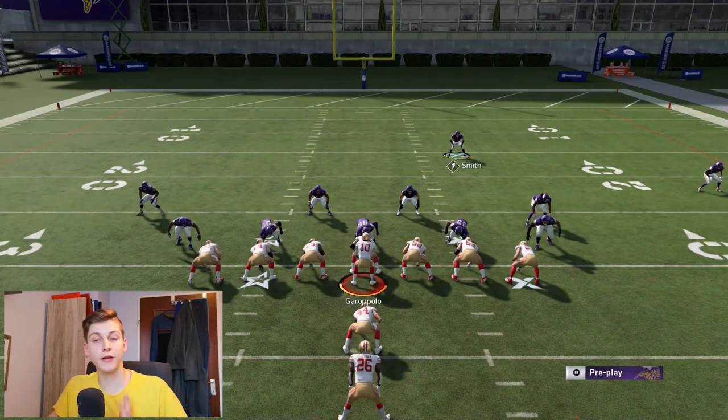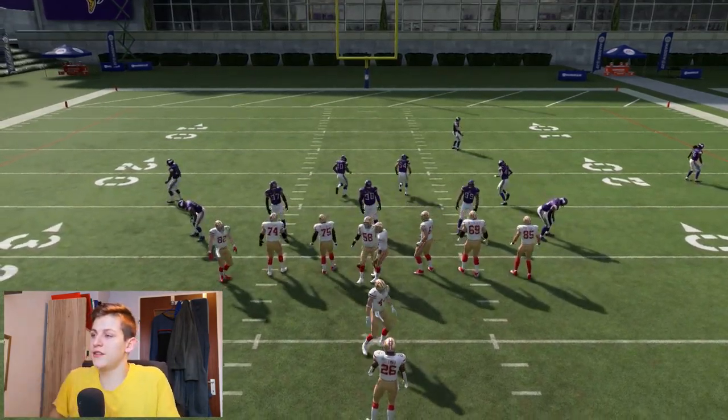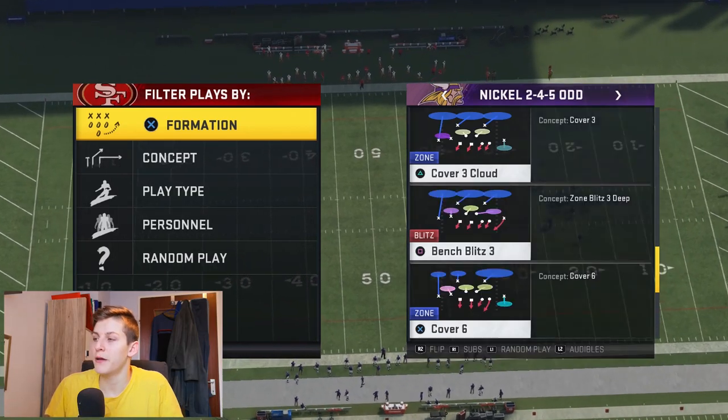That's another way of playing run defense, but that's not what this video is about. This video is about the best run defense in the game right now, which is the nickel 2-4-5 odd. Once again, this can be found in many different playbooks — bench blitz 3.